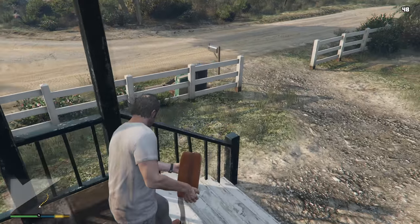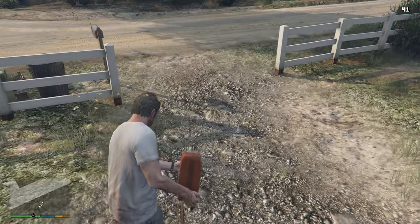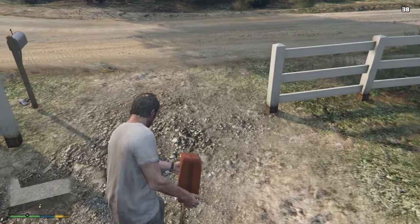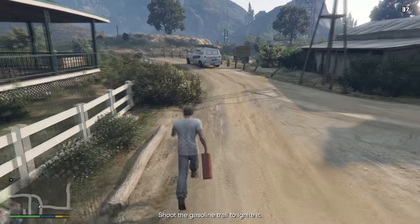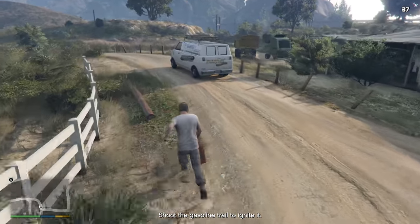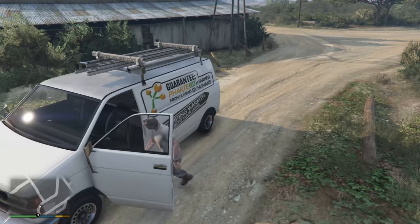This van is pretty easy to get, but there are a few minor details you should bear in mind. If you work your way up to the gasoline trail part and exit the house, you can surely notice there is a white van parked outside. Those who haven't figured this out yet — this is the very van we came here for.